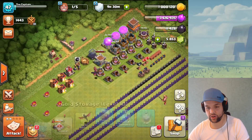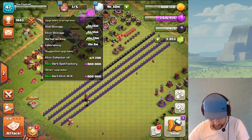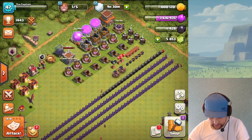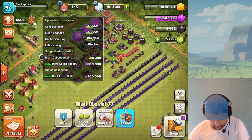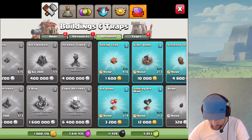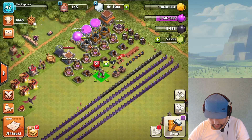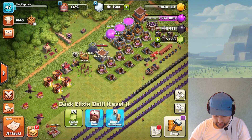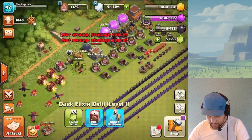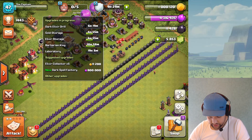Quick update: the storages are going to max right now. The King is ongoing from the last clip. It's time to work on the remaining traps, but I also want to build either the dark spell factory or the dark elixir drill to burn some elixir so I can collect the elixir rewards from the season challenges. Let's go ahead and build the second dark elixir drill — we should be able to collect the elixir rewards now. Six hours until three builders finish.